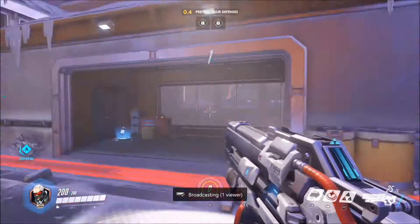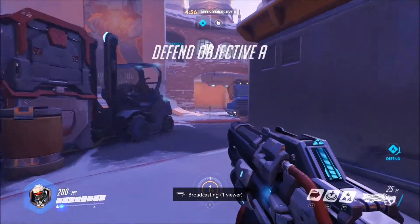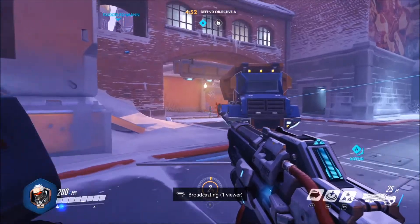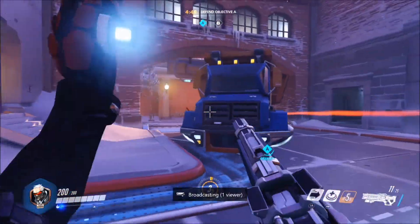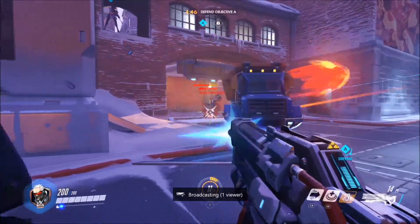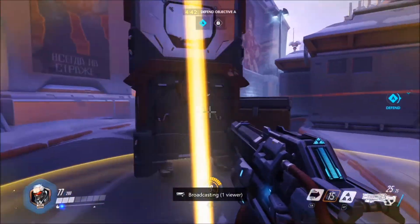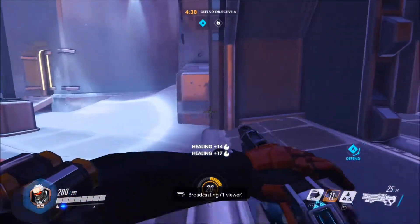As you can see, we've got Torbjörn — I think that's his name. He can build turrets, maintain them, and upgrade them, which is where most of his kills come from. Because I've been talking so much I'm not really paying attention — damn it, there's Genji. He's a ninja and he can deflect bullets. We're not going to get through there.